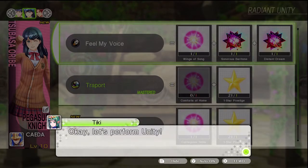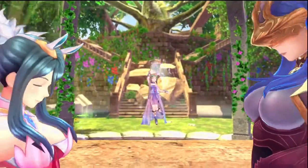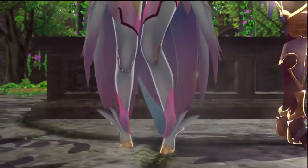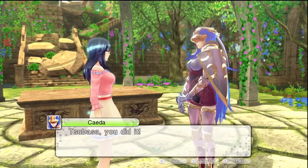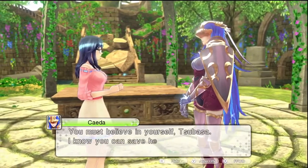Crafting Feel My Voice — also, why do you have your armor on? I put you in casual clothes. New Radiant Skill, Feel My Voice, has been realized. Tsubasa, you did it. Do you think I can reach her now? You must believe in yourself, Tsubasa — I know you can save her.